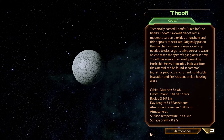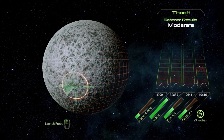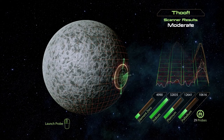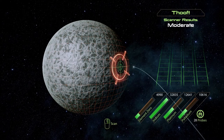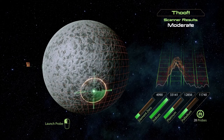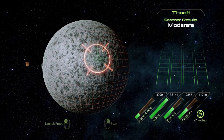Thooft is a dwarf planet with a moderate carbon dioxide atmosphere and rich deposits of... Pericles? Originally put on the star charts when a human scout ship needed to discharge its drive core and wasn't able to reach the system's gas giants in time, Thooft has seen some development by Hosichiri Heavy Industries. Pericles from the asteroid can be found in common industrial products such as industrial cable and fire-resistant prefab housing walls. What I really need is some element zero. More Iridium — nice. Launching probe.